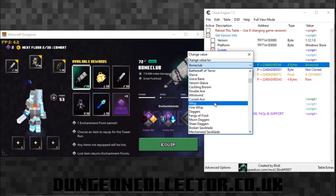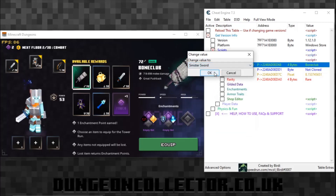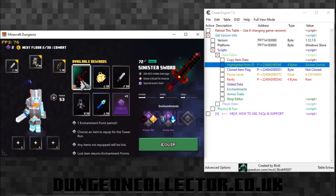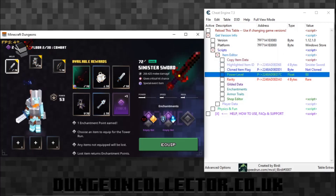Try and keep it the same type otherwise it might bug up - I tried changing an artifact earlier and it just didn't want to change to something other than an artifact. So let's change it to the Sinister Sword - can't say that word today, tongue twister! Click on that, change it, then drag it over and drop it in. You can see it's changed. Click undo and it'll go back. We can also change the power - double click there, it's a float value so it always has a decimal point.